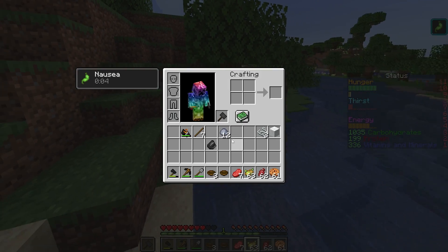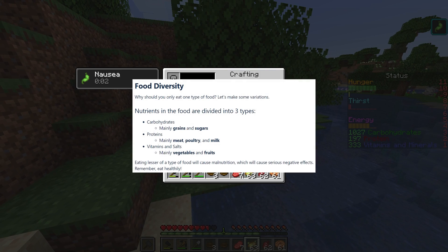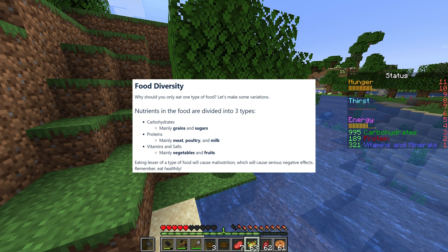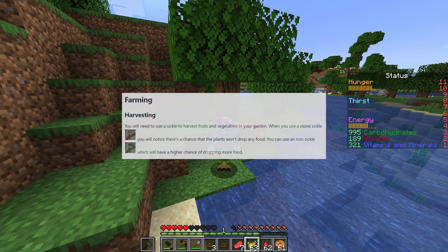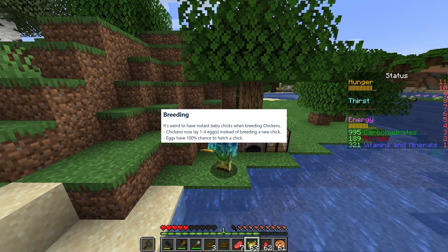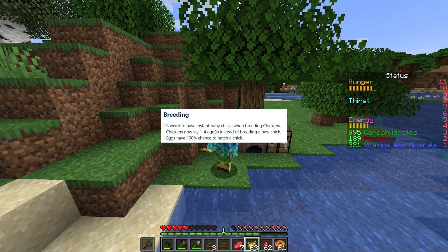Food diversity is needed. Consume carbohydrates from grains and sugars, proteins from meat, poultry, and milk, and finally vitamins and salts from vegetables and fruits. You'll need to craft a stone or iron sickle to collect crops, but sometimes the stone one won't drop any food — hence you need to upgrade. And best of all, chickens now lay eggs instead of just poofing new ones into existence.